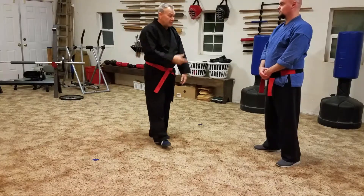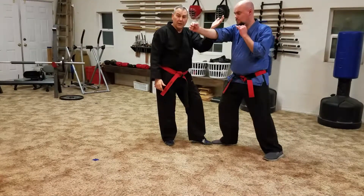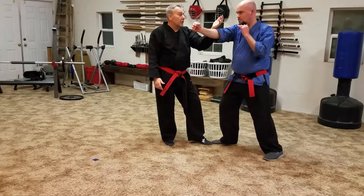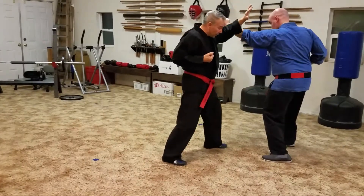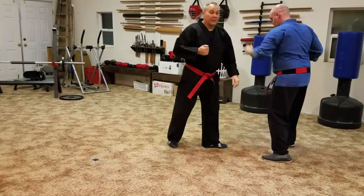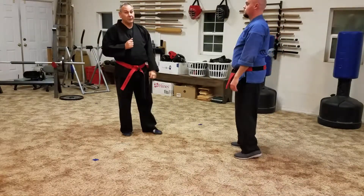What that potentially does, if he punches, is it just puts you at 45 degrees — it crosses the center line. Even with the other arm, like a rising block type thing, it still always puts them at center, crossing center line, or gets you at a 45 degree. That's what we're shooting for.